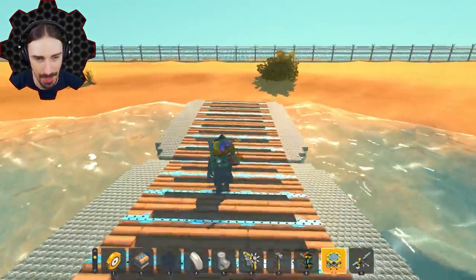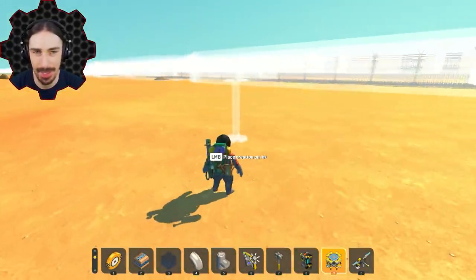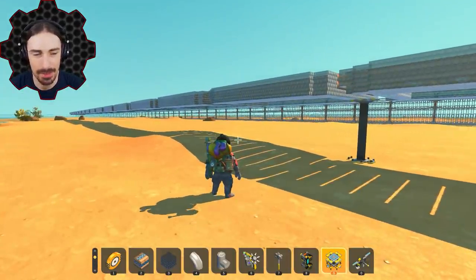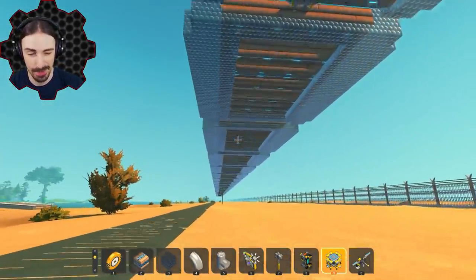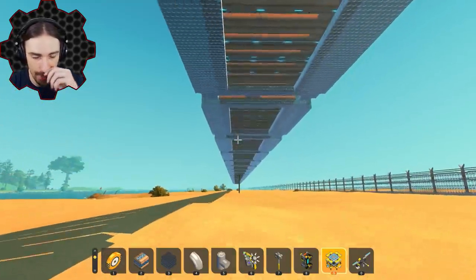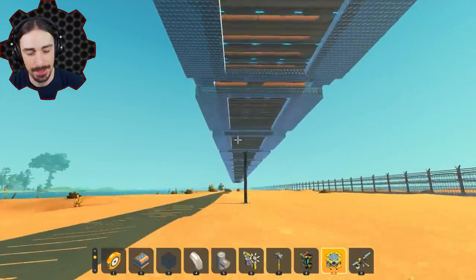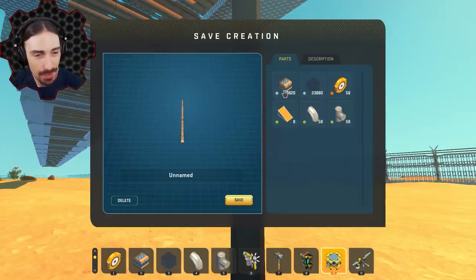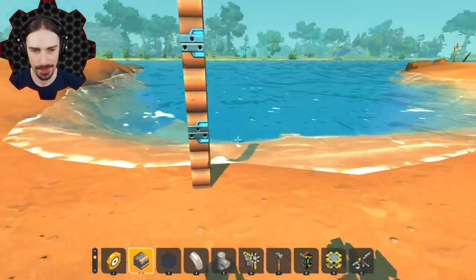Now I'm going to save the bridge and figure out how to spawn it back in — it's not a convenient object to work with. I just counted all the segments: from my estimate of 14 maximum, it's actually 30 segments, more than twice what I thought! That's approximately 23,000 bubble blocks and 20,000 wood blocks.